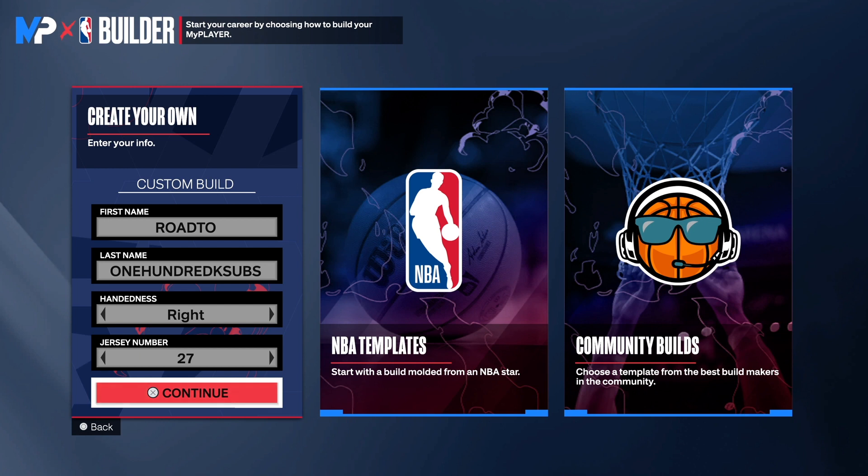This build right here is really going to be focused on the shooting and the defense. But you still will be able to get your own shot with this build. We have a Hall of Fame catch and shoot on this build, along with silver limitless range. So you already know you got to have super high mid-range or a super high three-point shot — and we got both on this build. You will be able to get gold clamps, gold glove, gold intercept, all that. Make sure you guys watch the video to the end so I can show you how I created this masterpiece.